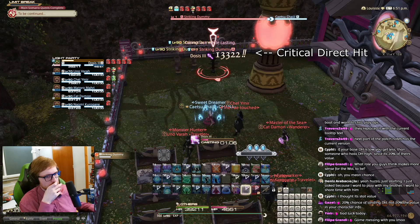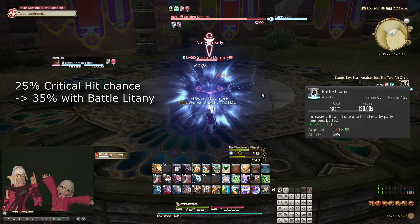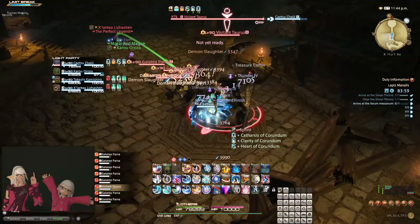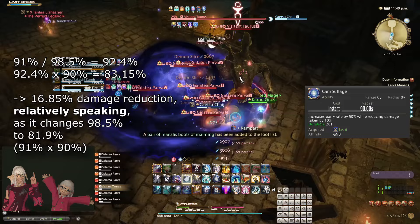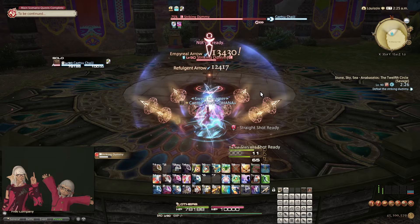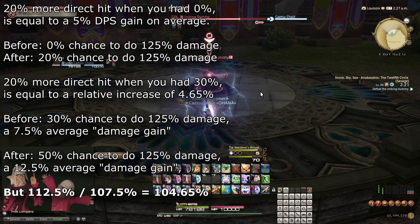What this means is that a player with zero percent direct hit chance benefiting from Battle Voice will go up to 20% direct hit chance, while a player with 30% direct hit chance will go up to 50%. Similarly, a player with 25% crit chance would go up to 35% crit chance while affected by a Dragoon's Battle Litany. And finally, as the base chance to parry is 10%, a Gunbreaker with Camouflage up would actually have a 60% chance to parry — which means, assuming a base 10% chance to parry 15% damage as a given, a built-in 1.5% damage reduction, Camouflage reduces damage taken by about 16.85% against physical attacks. An interesting interaction is that having more direct hit indirectly makes direct hit boosting rate buffs less impactful — not by much, but it is there.